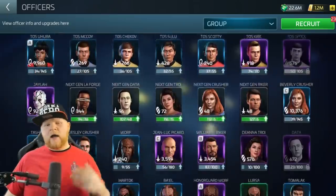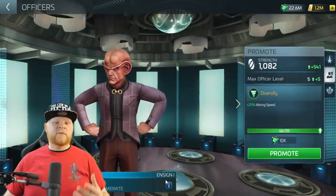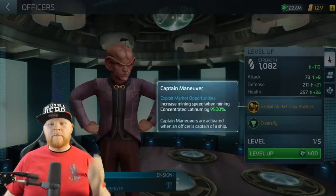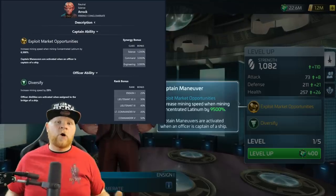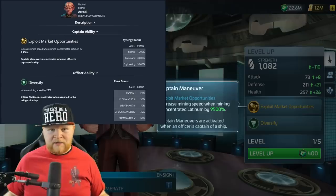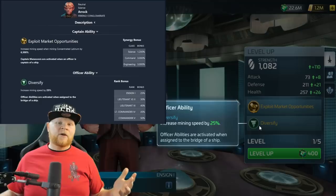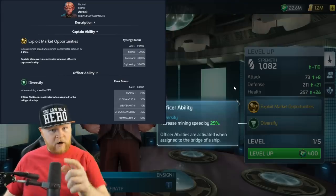Let's start with Eric's officer and captain's ability. It is 'Exploit Market Opportunities,' which right now shows 9,500% but is getting a bonus from Fesha. It starts at 6,500 and goes up to 9,500 with single synergy. I don't have Quark, so I can't show all three synergies in game, but that would add another 3,000 to give you 12,500. The officer ability is 'Diversify' — increases mining speed by 25%. Not a lot, because this does not change the base mining rate of a miner.